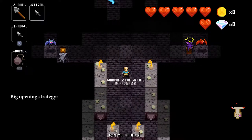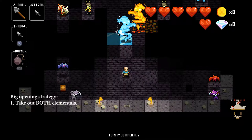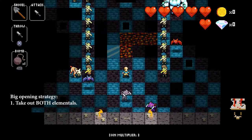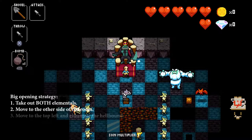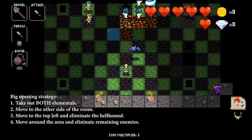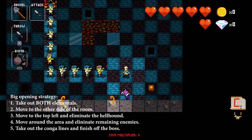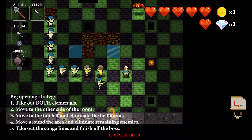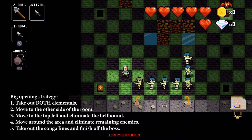For the big opening strategy — when the Konga lines have five tiles between them — you can take out both elementals since the greater distance from the Konga lines buys more time. Once both elementals are eliminated, make your way to the top side of the room, go to the top left and eliminate the hellhound, then walk around the room taking out remaining enemies. Once most or ideally all enemies are cleared, take out the Konga lines and finish off the boss. Both the small and big opening strategies are solid and will work most if not all of the time.